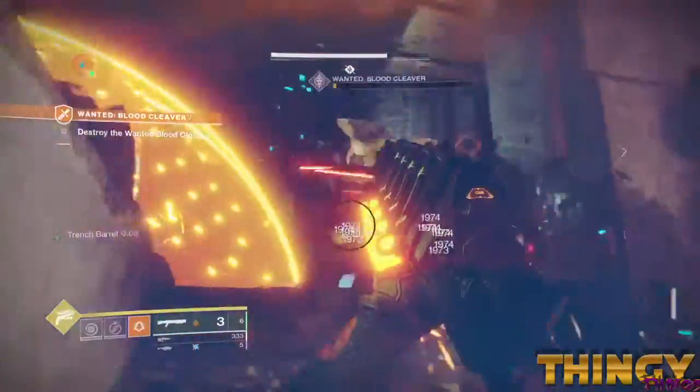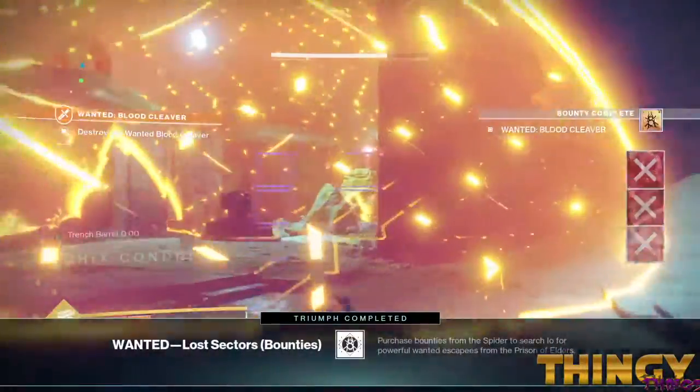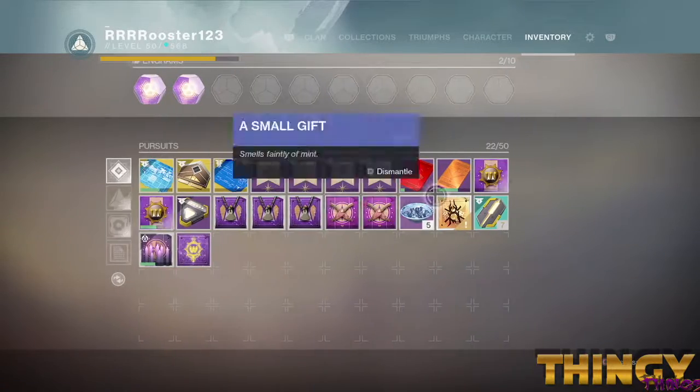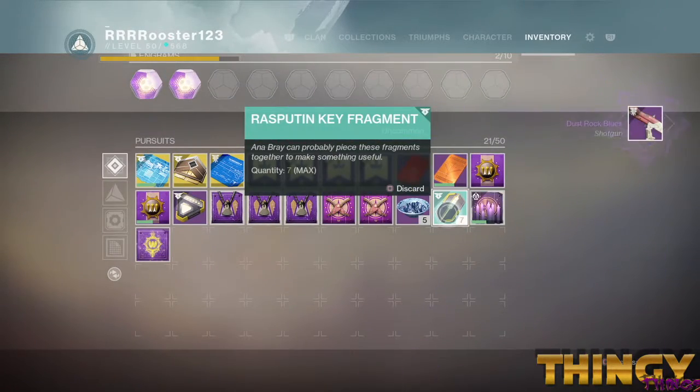During the boss fight, don't forget to kill the yellow bar dog, which drops specific loot. Kill the Blood Cleaver and complete the adventure. This has been Roost — I'll catch you guys next time.